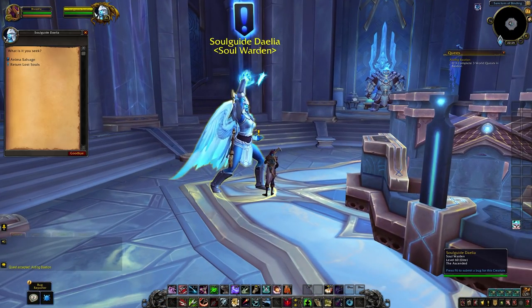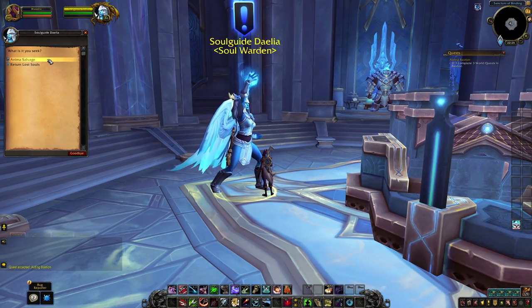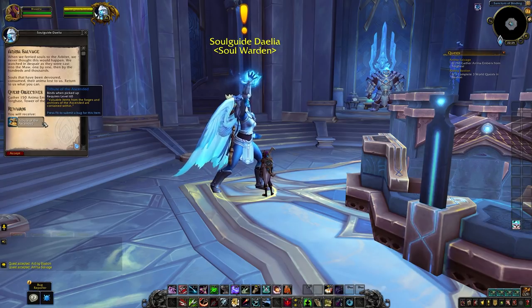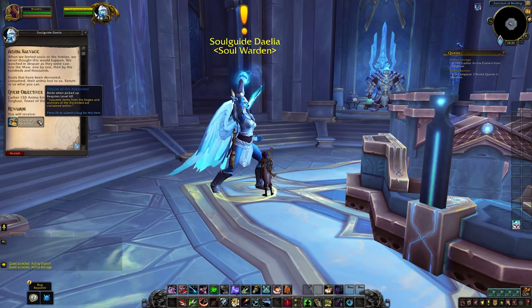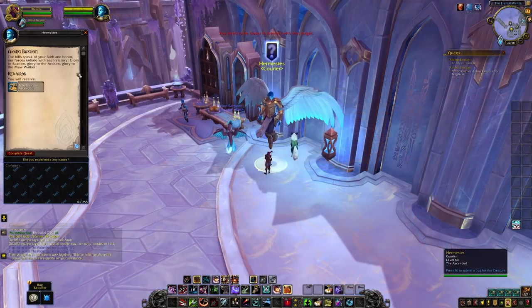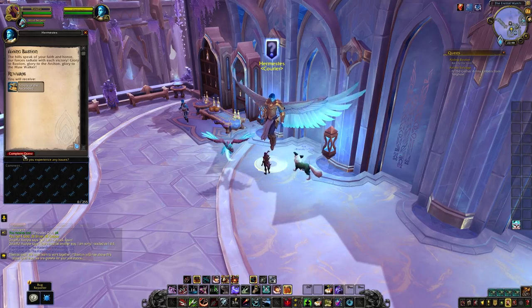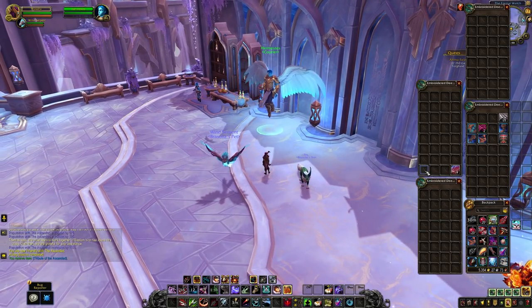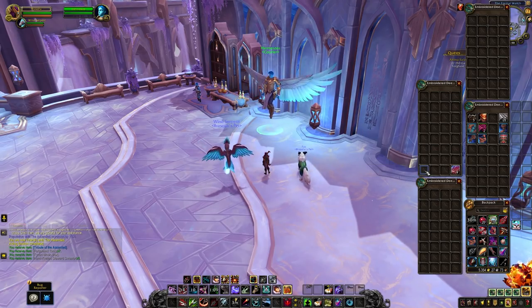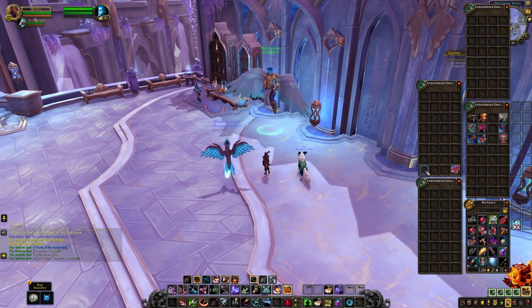To get higher World Quest rewards you will need Renown level 10, which could take up to five weeks, so until that point World Quests will fizzle out very quickly. You can also complete your daily callings for a chance at loot — you can pick these up in your Covenant Sanctum, they each last for three days, so you can have up to three at a time. They work like Emissaries in BFA but are a bit more flexible. If you complete a calling you'll get a box of goodies, but you are not guaranteed a piece of gear, so callings are going to be hit or miss.